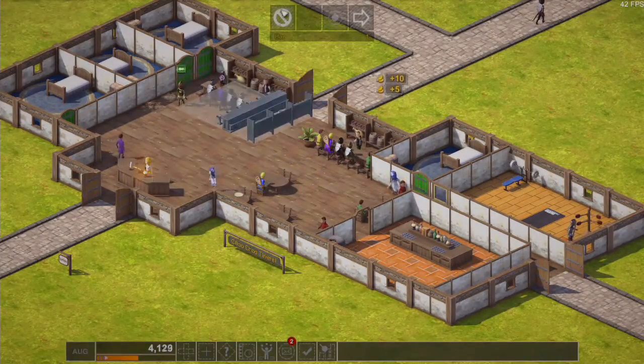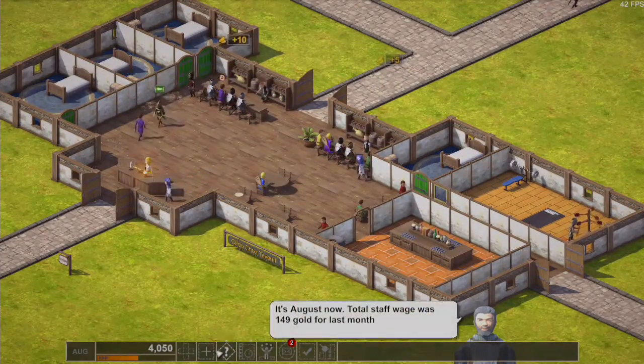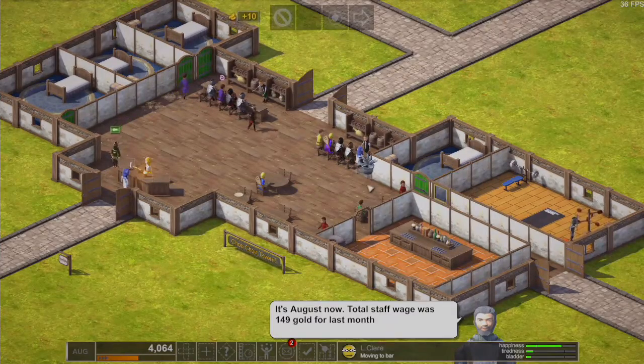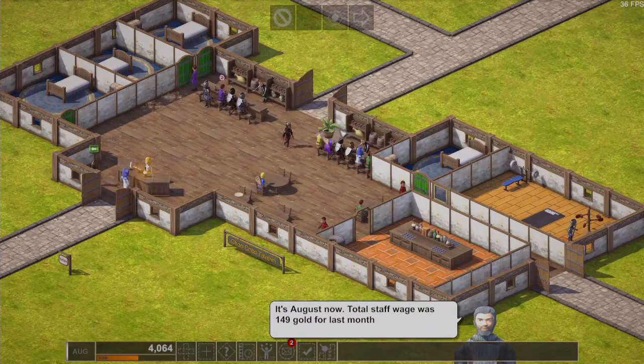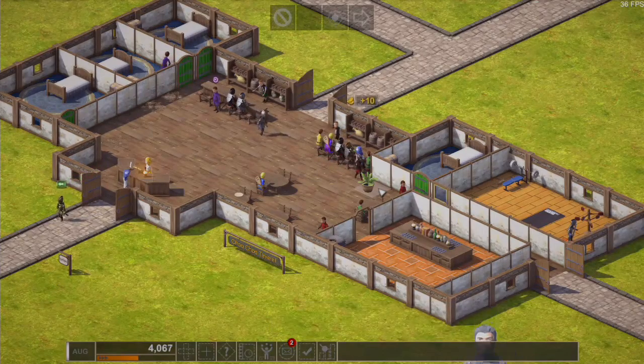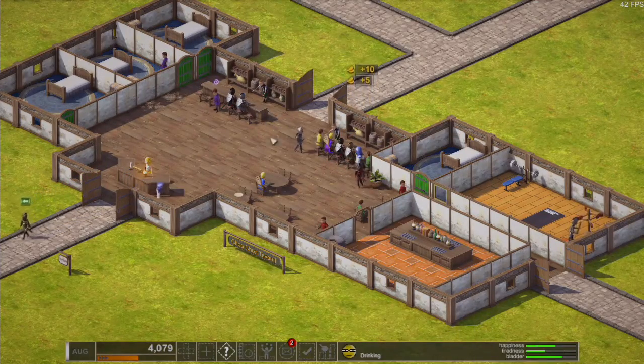They can walk behind the bar anyway so it wouldn't matter too much. Let's get rid of this plant pot — can we put it somewhere else? Oh, we can put it there. We'll put a plant pot right next to that wall.